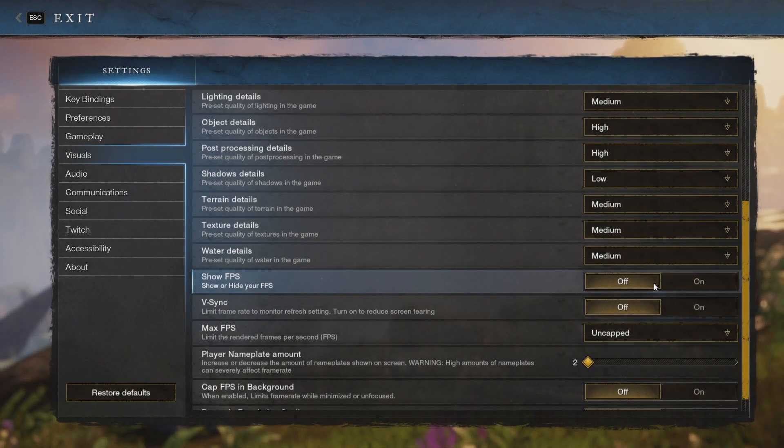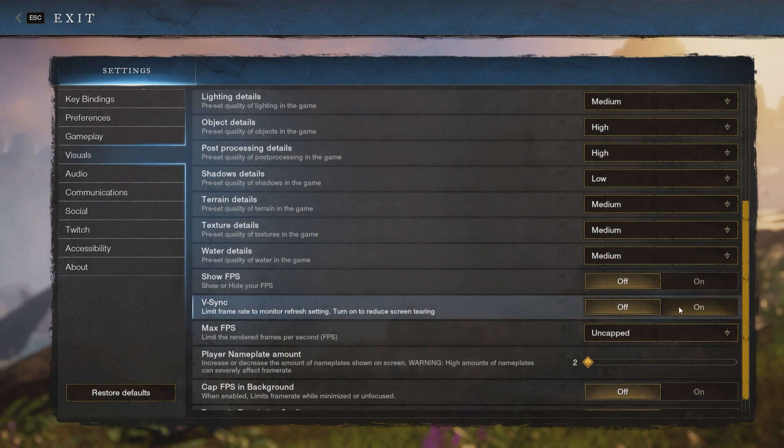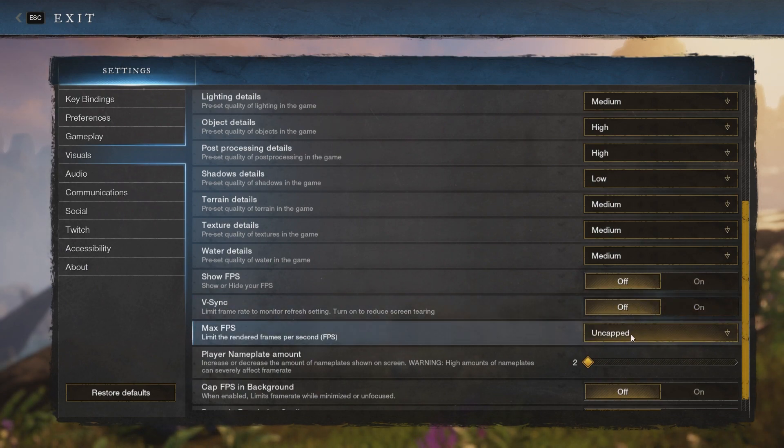Then you have an FPS counter — you can leave this off unless you want to monitor your own performance and don't have a third-party app. Then you have VSync, and you want to turn this off to uncap your framerate, which is also the job of the next setting, max FPS — for this you want to have it uncapped as well.